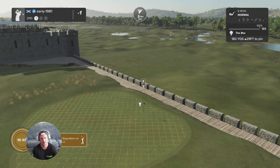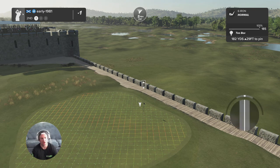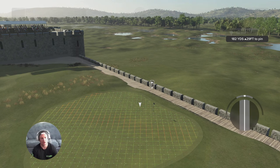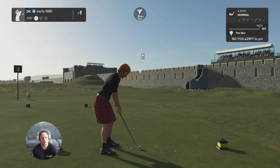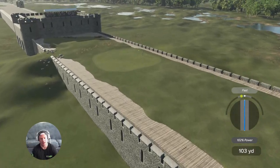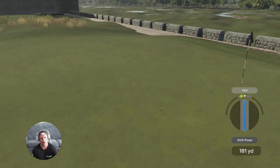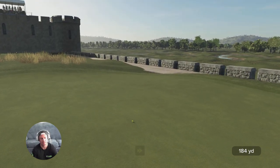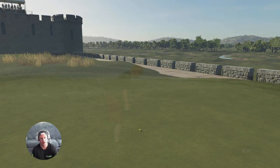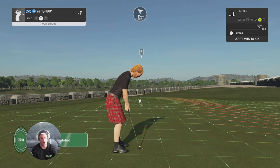Hole number two, par three — very creative. Look at this, up on the ramparts of the castle. I'm going to try and draw this just to take off a little bit of yardage. That four mile per hour wind is going to push me to the right — that is a lovely strike, tiny fast — and look how much I have been punished there, but we are going to have a putt for birdie.